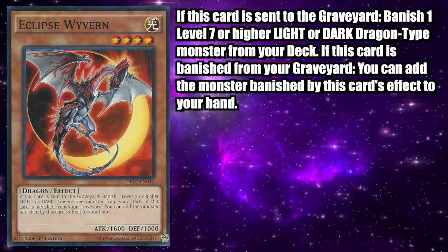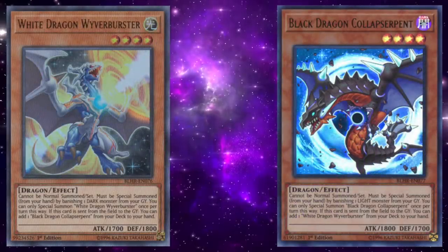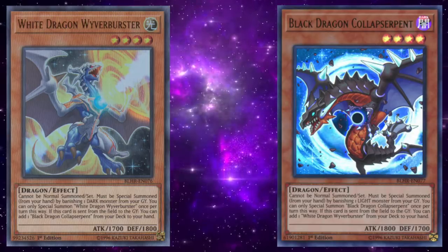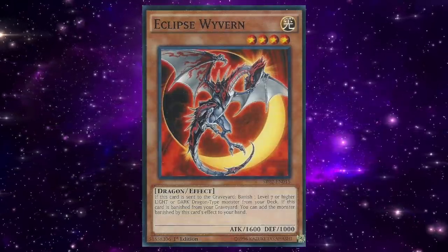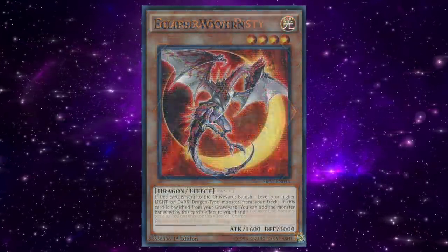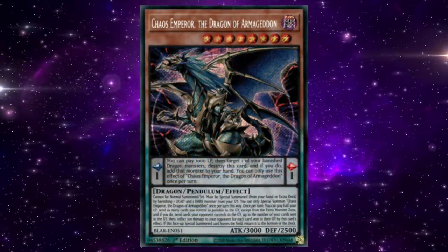Thanks to the baby chaos dragons — White Dragon Wyver and Black Dragon Collapserpent — triggering Eclipse Wyvern is incredibly reliable, especially while the baby chaos dragons were unlimited. Eclipse Wyvern can easily be tutored with Guard Dragon Elpy and then shortly recovered with Guard Dragon Pisty after being used for other combo plays, providing the dragon player with an absurd amount of advantage.